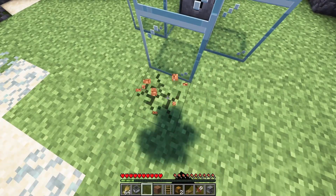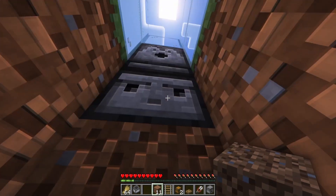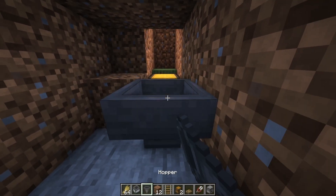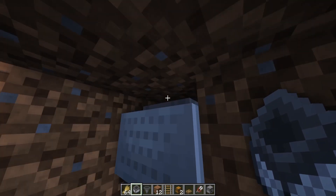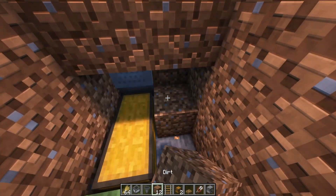Now dig down underneath the farm so you're directly underneath the block that you place your dispenser against. Down here, you're going to place your double chest and your hopper leading into it. On top of that hopper, you're going to place a rail and your hopper minecart. This is going to suck the wool that gets sheared down from on top. Then you can just break your way out and fill in the gaps.